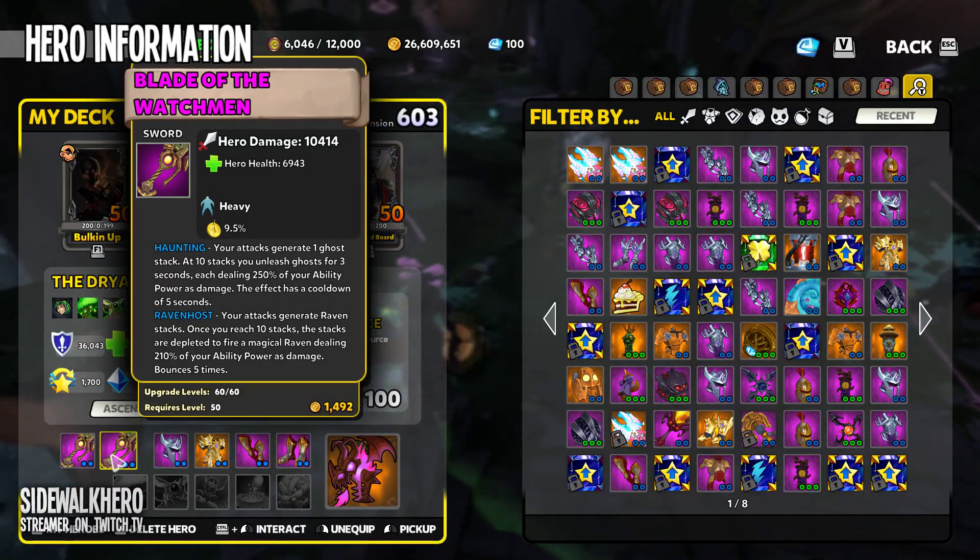The sword again - sure. Haunting and Raven Host, because as a corruption maintaining Dryad, as an AP Dryad that also wants to stay in corruption form, I'm going to be slapping things. So might as well have things that scale off my slaps - those are both ability power scaling.